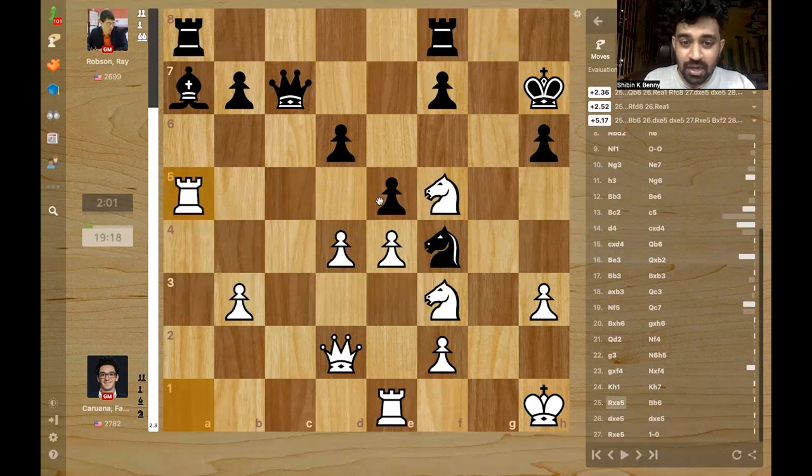The idea is super strong. The point is, now pawn takes, pawn takes, rook takes — that undermines this knight. The whole position of black is built on this knight on f4. If that is forced to move, queen h6 is going to be game over. That's the idea of rook takes a5.